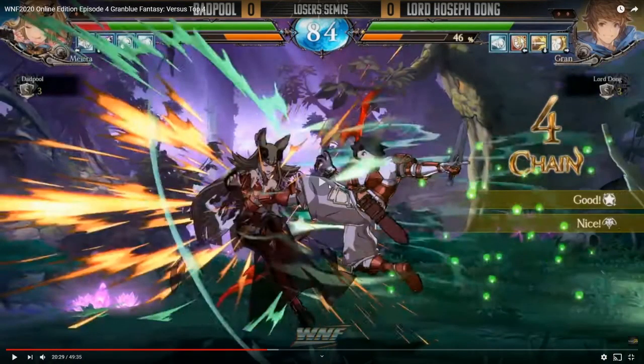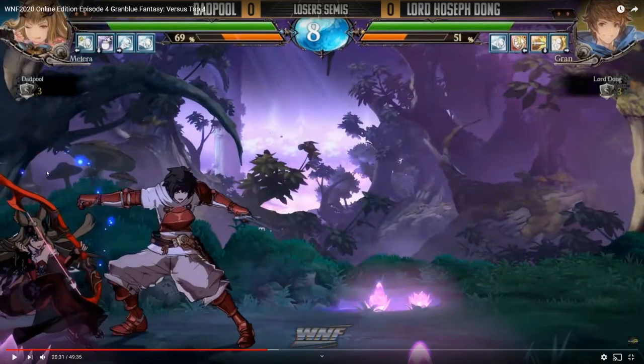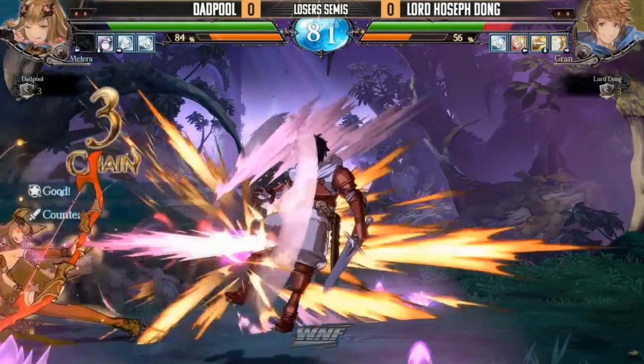I've talked about this a few times, but when you fight against this character — close light, 5 frames, plus 3 on block. Far light is negative on block. It's still 5 frames but negative on block. You got to hit a button after. You can't let Grand just freely hit far standing light and then run up and pressure you all day. You got to challenge it.